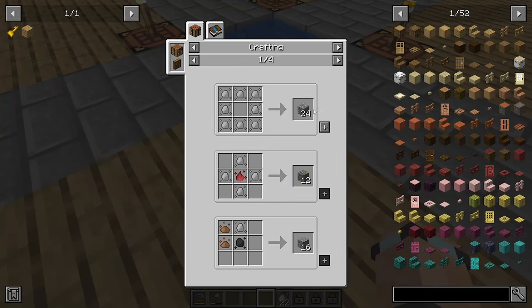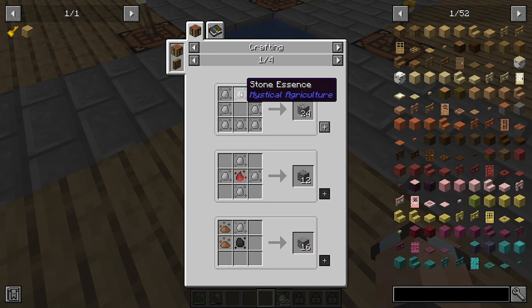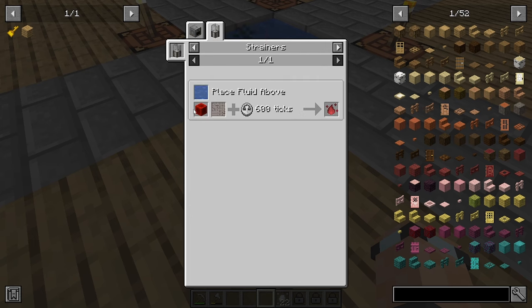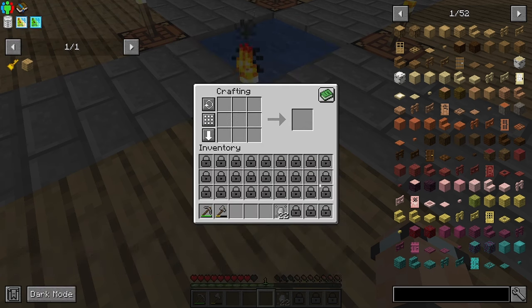What can we do with stone essence other than making stone? If we were to get some coal essence — it looks like you can only get it from coal. What about fire essence? Redstone apparently gets you some fire essence. Why would you need fire essence though? Maybe that's how we get soul sand later on.